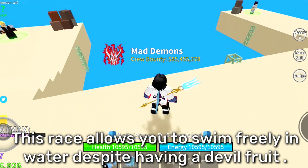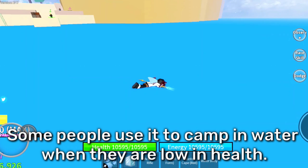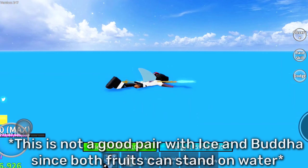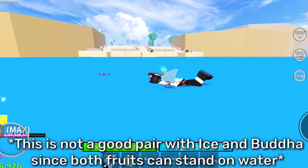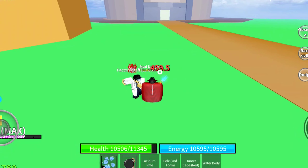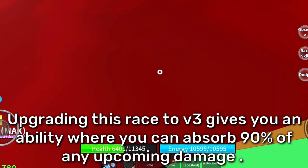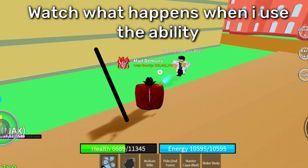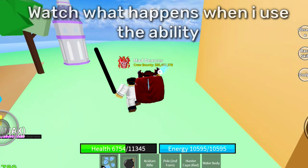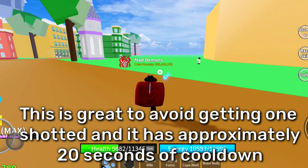This race allows you to swim freely in water despite having a devil fruit. Some people use it to camp in water when they are low on health. Upgrading this race to V3 gives you an ability where you can absorb 90% of any incoming damage, which is great to avoid getting one-shotted. It has approximately 20 seconds of cooldown.